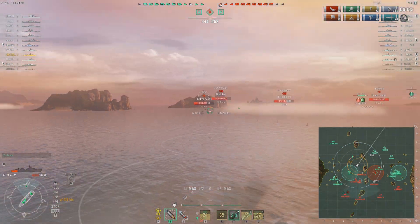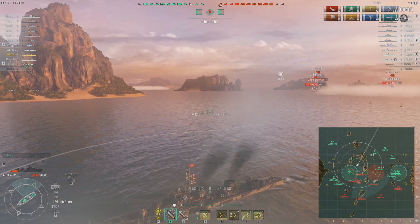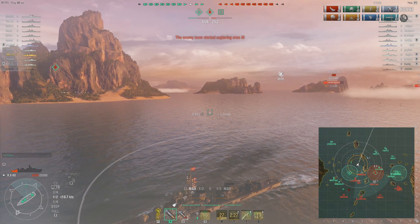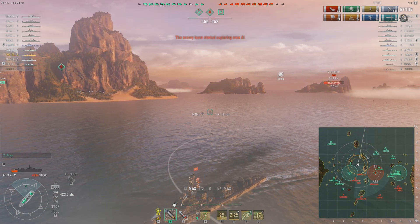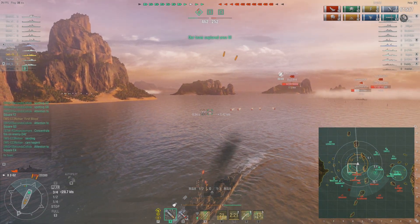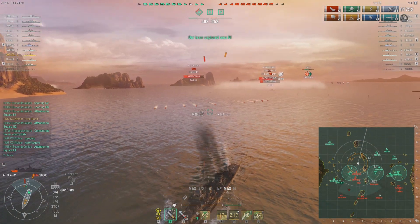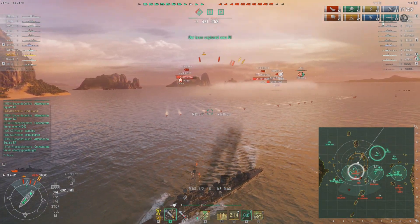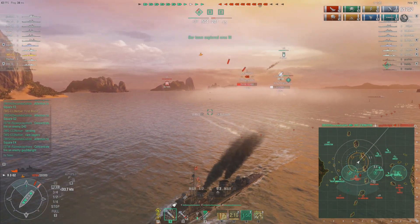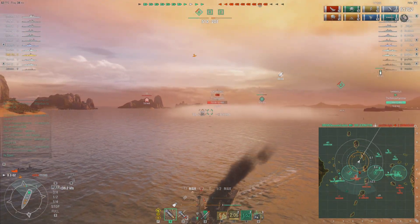I'm going to wait until my gun bloom returns to normal and then leave the smoke. That's the only reason I use my smoke - to give me a chance to retreat. Here come the torpedoes - big deal. The enemy Shimakaze seems to be burning a little bit. I'm going to keep the smoke between my ship and the Shima until I'm outside his base detection range. The Lexington assists me there - the Shima is dead.